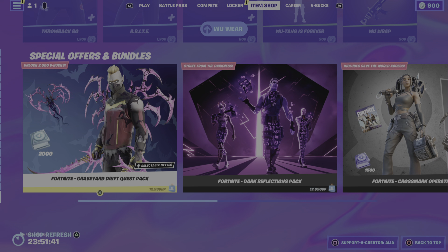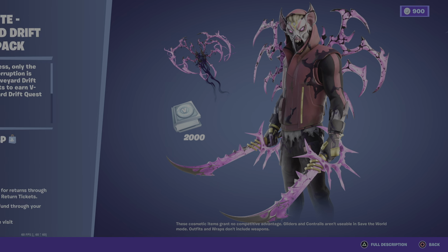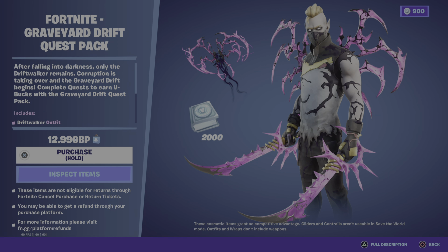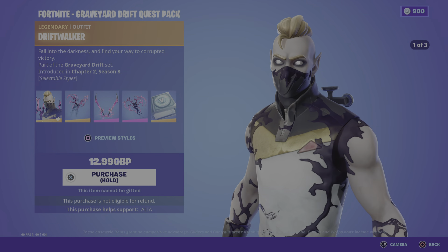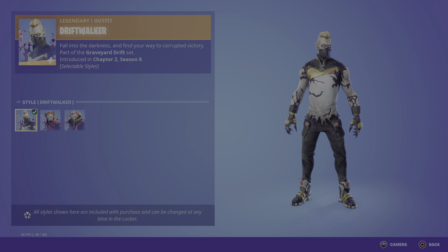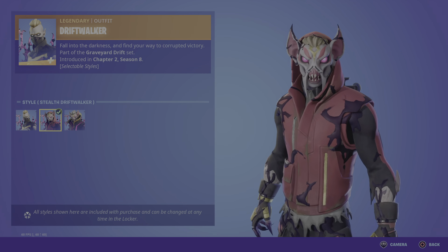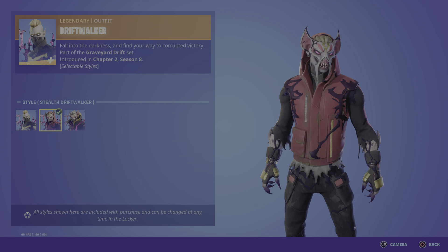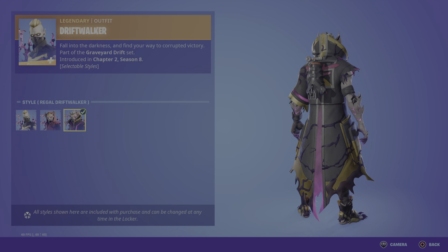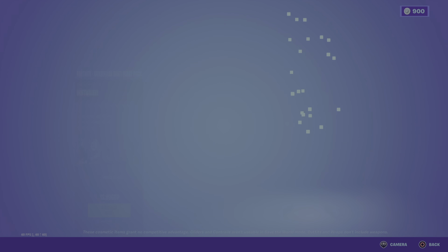Speaking of Drift, we have the Graveyard Drift Quest Pack. I'm going to be doing an is-it-worth-it bundle video on this. It is a quest pack so you have the ability to earn up to 2,000 V-Bucks — pretty much getting your money back. Starting off with the legendary skin — the Drift Walker: fall into darkness and find your corrupted way to victory. Three styles: the default, the Stealthy Drift Walker with bat-like features, and the Regal Drift Walker. It's getting us ready for spooky month next month!